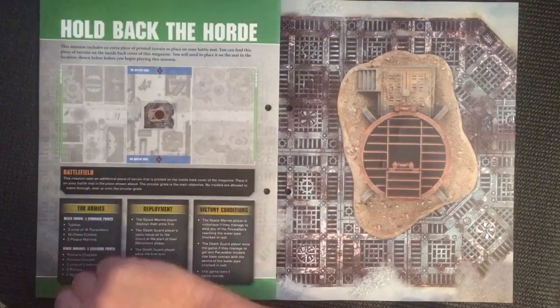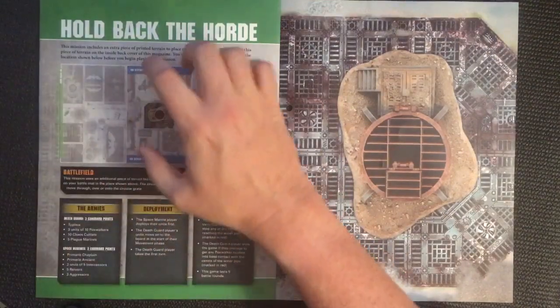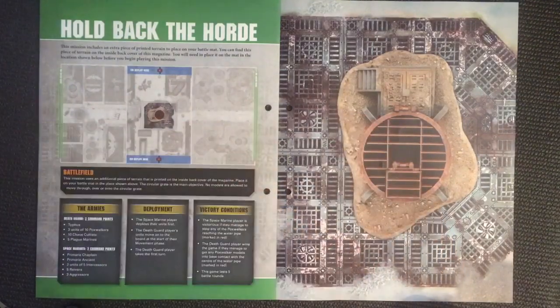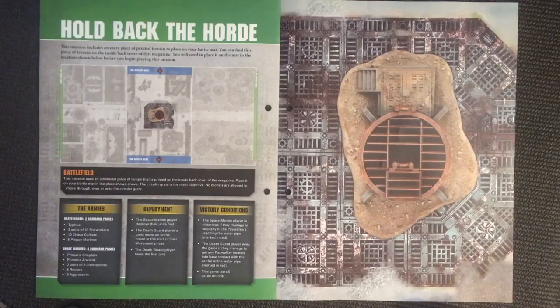We've got all three of our battle mats in play here, or at least the larger ones. The Death Guard units move onto the board at the start of their movement phase, and the Death Guard player takes the first turn.